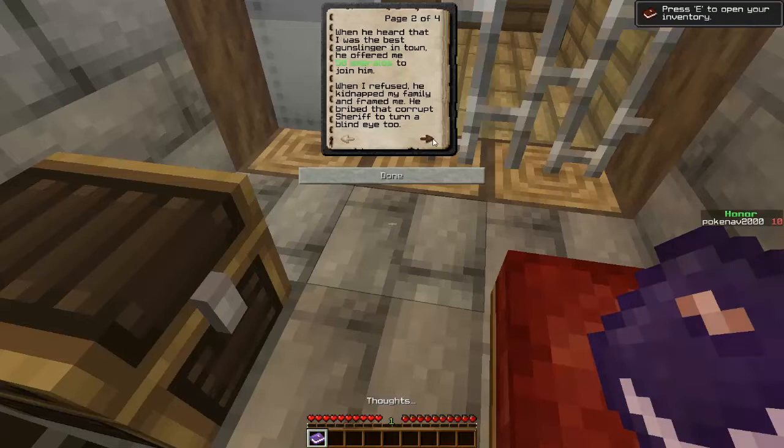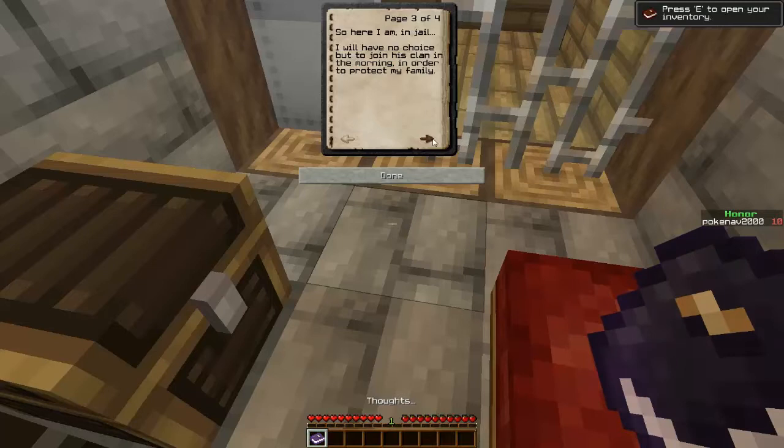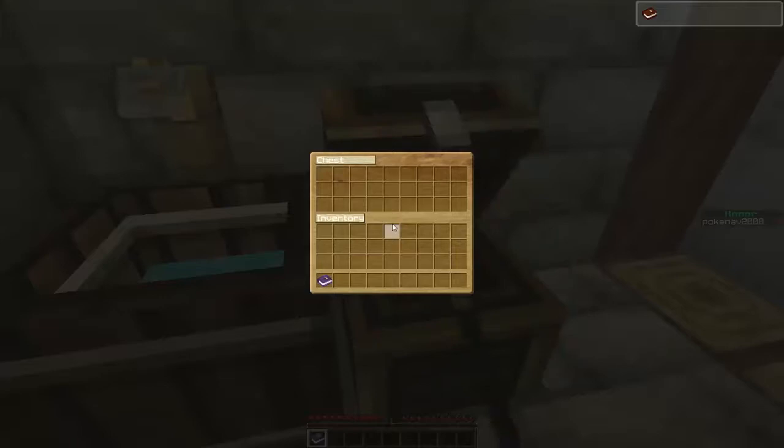When I refused, he kidnapped my family and framed me. He bribed that corrupt sheriff to turn a blind eye. Corrupt sheriff — I got one of those. So here I am, in jail. I will have no choice but to join his clan in the morning in order to protect my family. Having collected your thoughts, you leave them inside the chest. Alright.